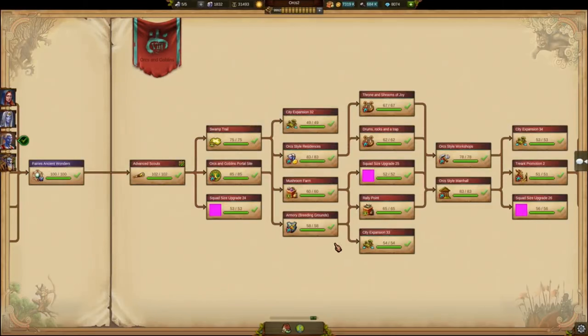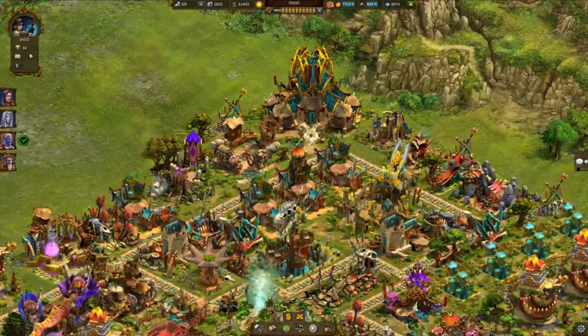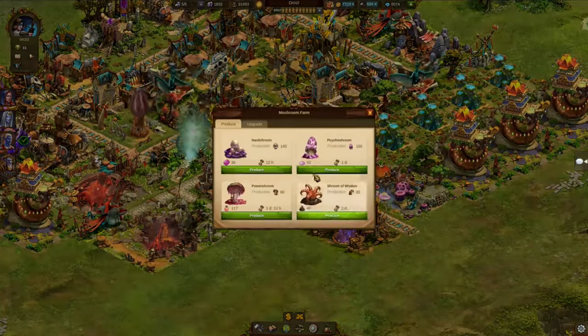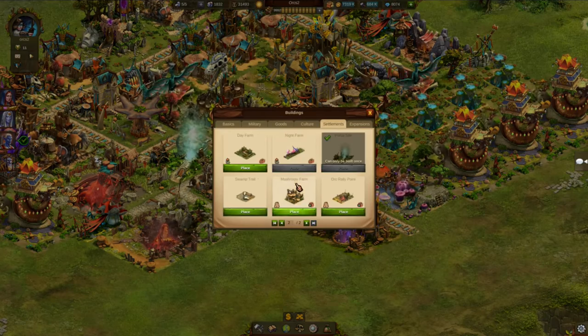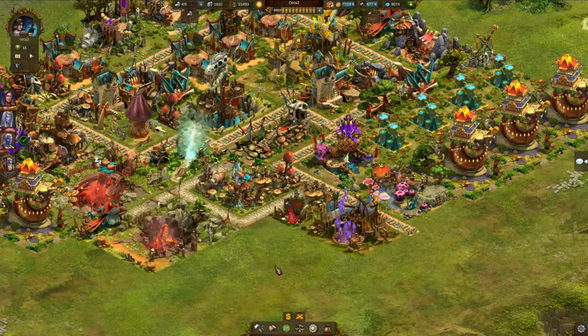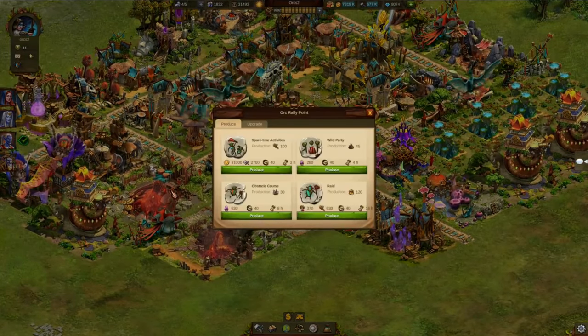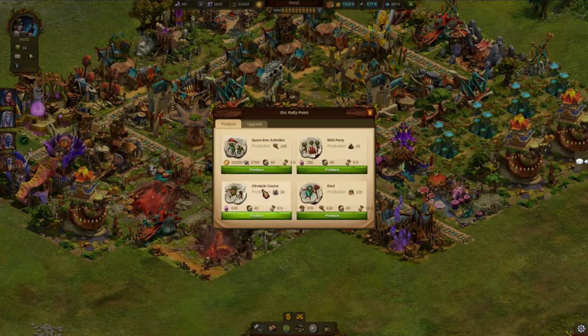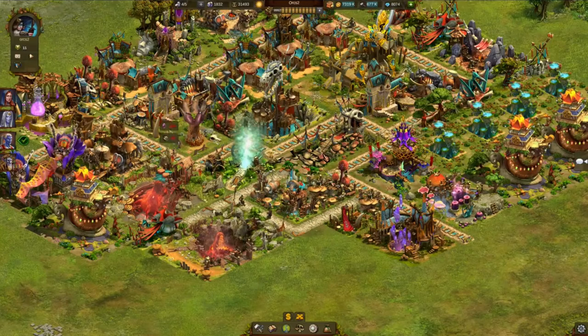First, you learn how to breed Orcs in your armory, so you are going to need at least one or two armories at level 20 — better start upgrading soon. Then, you build plenty of mushroom farms for your cute critters, the Goblins. To grow special mushrooms with magical powers takes a lot of time, so you should select your productions carefully. And finally, you call your Orcs to the new rally point and send them off to various adventures equipped with the appropriate mushrooms. Magic mushrooms and Orcs sounds like a big party to me.